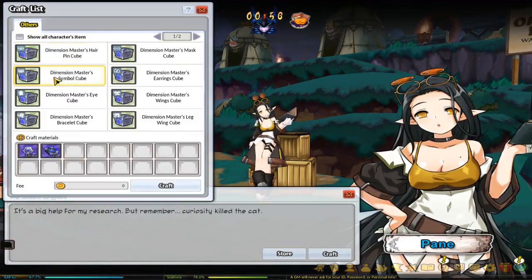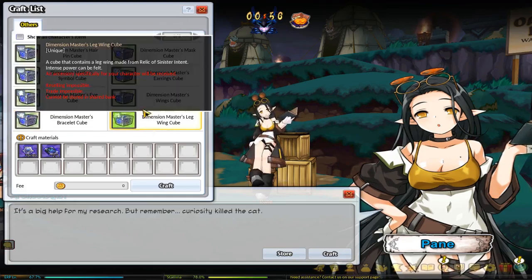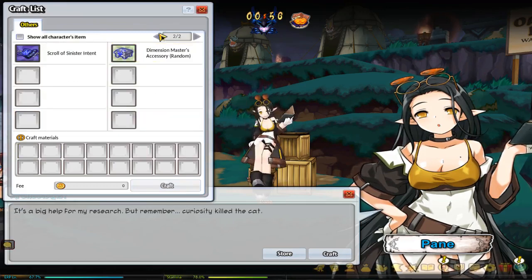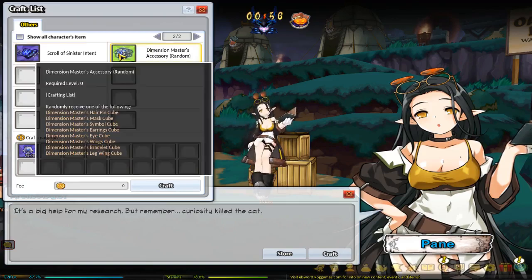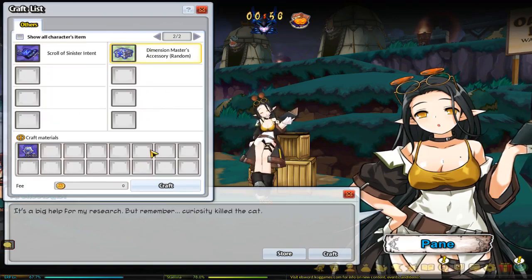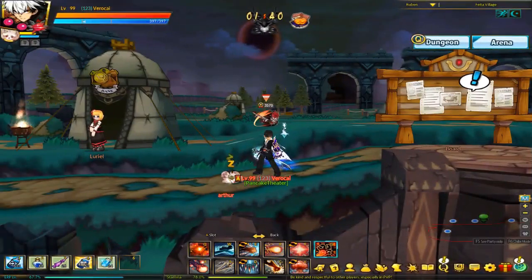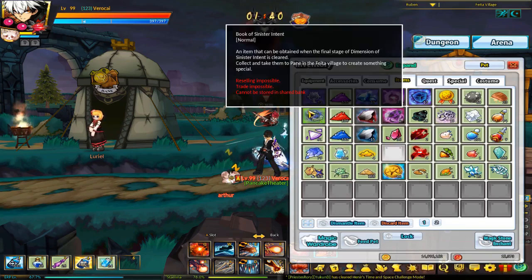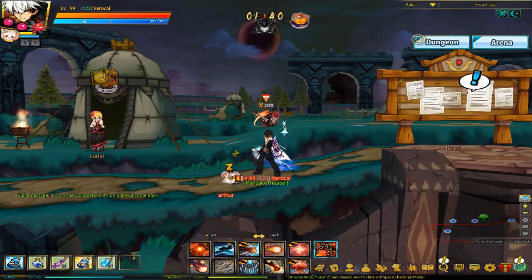Grinding for them is going to take about two weeks of daily, consistent grind in the Sinister Intent dungeon. You can enter three times per day, so in 14 days you will have enough relics to trade for either a random chance, or by that time you should also have one or two books. From there, you will need a gold seal once you get it out of the box and open it on a specific character.